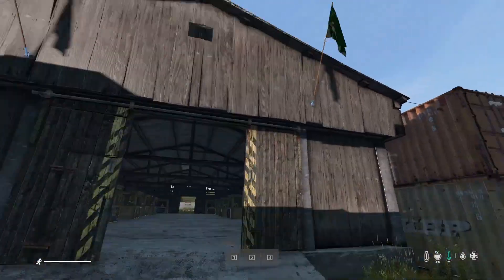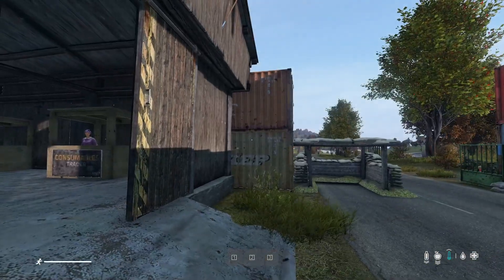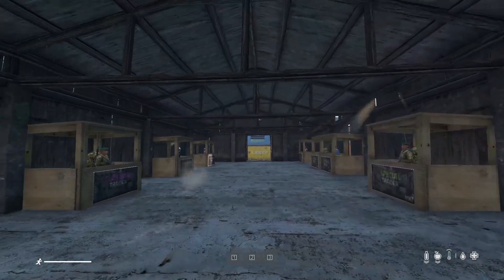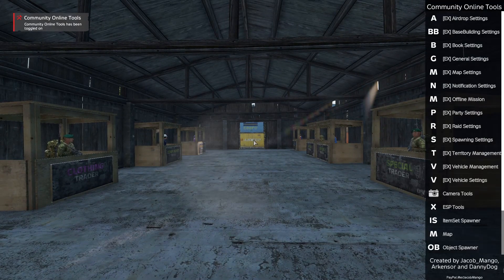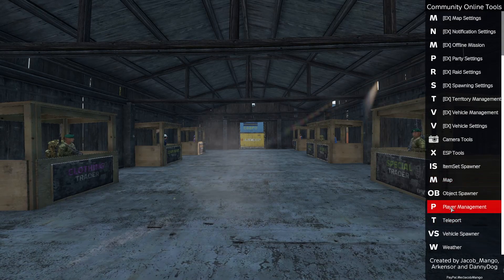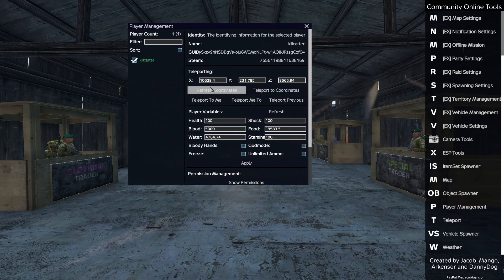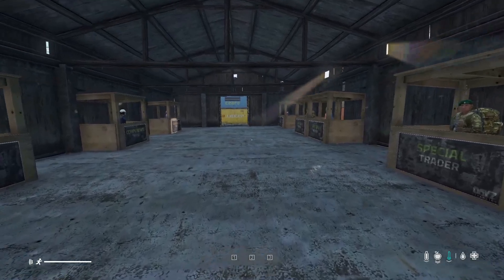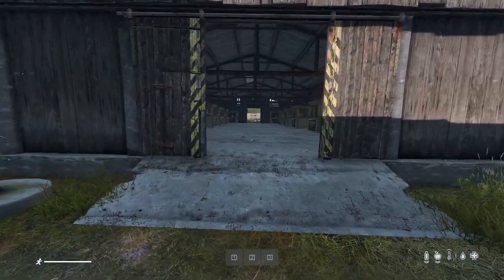We're going to do our own personal trader markers. The first thing we want to do is take the coordinates for where we want to put the markers. We'll just say around here. We've marked out the traders the same way - applies to player management. Highlight yourself, take a screenshot of those coordinates: X, Y, and Z. Then go to the next position where you want to put a trader.